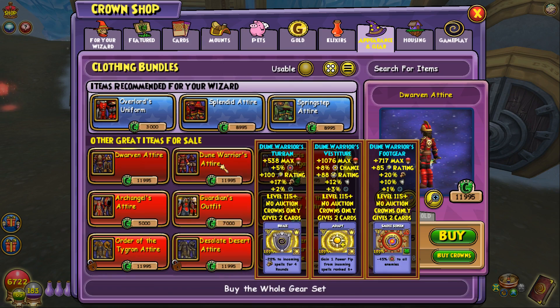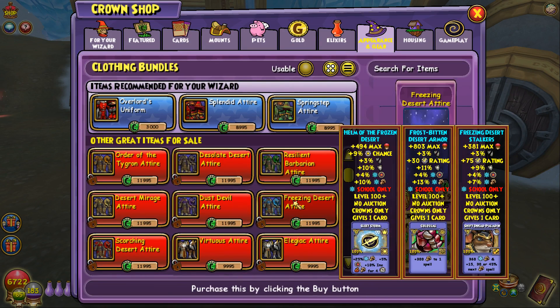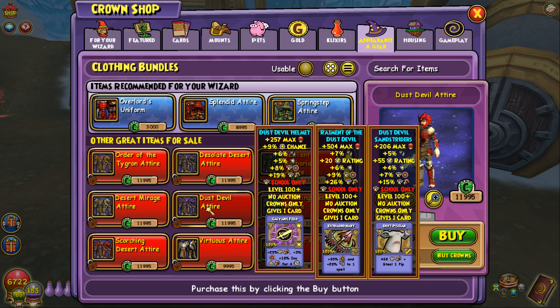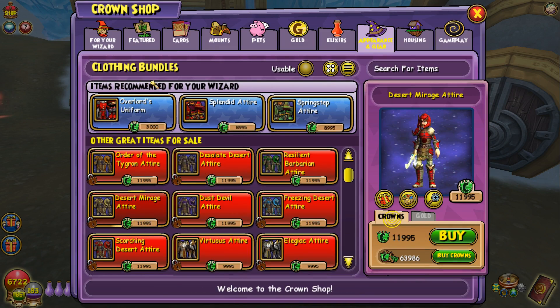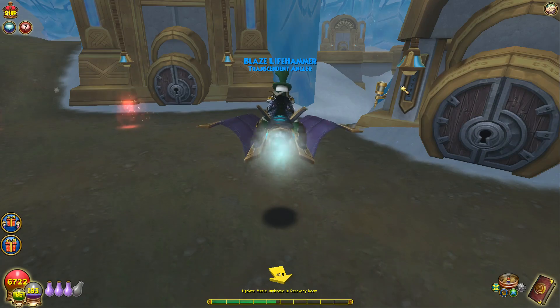Sometimes they release gear for like level 130 or whatever. Where's the gear? Where's the clothing bundles? These were the ones for 125 — they didn't release one for 130 and I don't know if they will. Probably not. But yeah, I never buy those though because they're too expensive. But we got two new mounts and the Fun Guy.